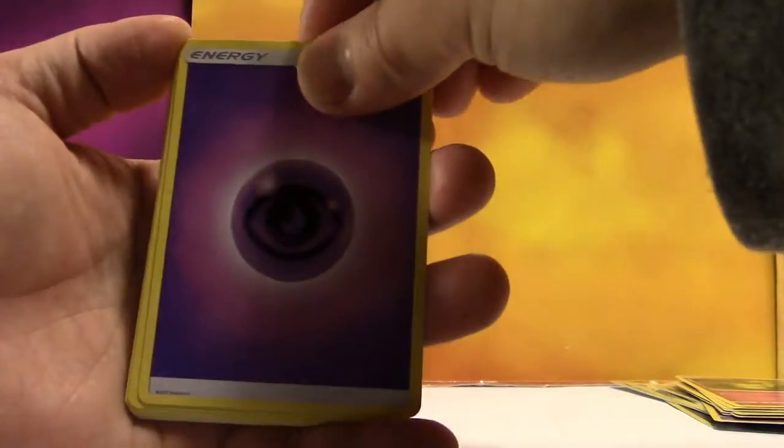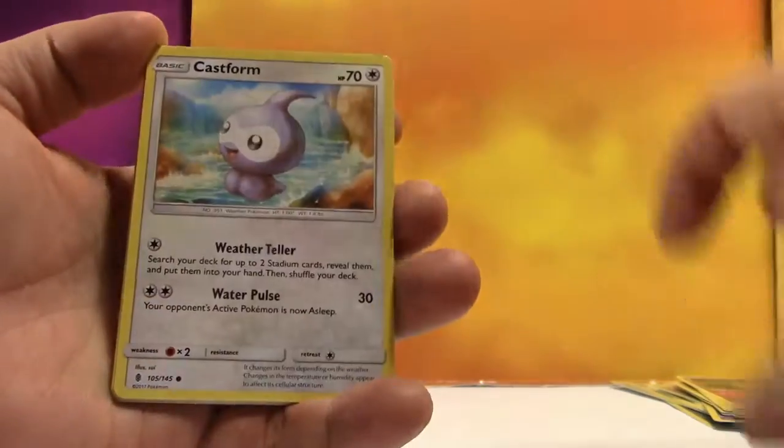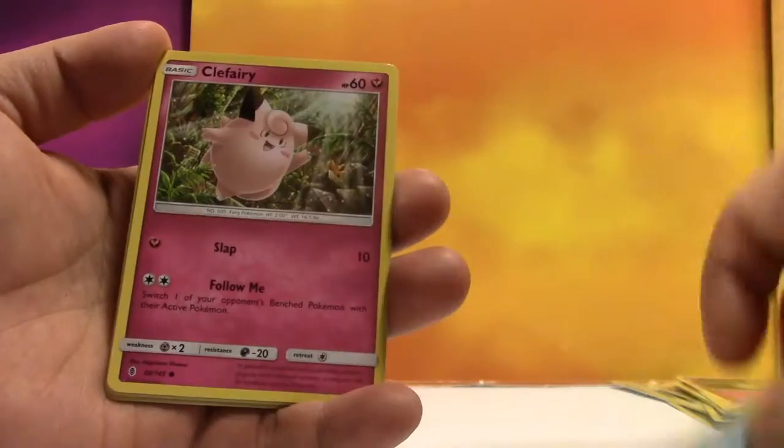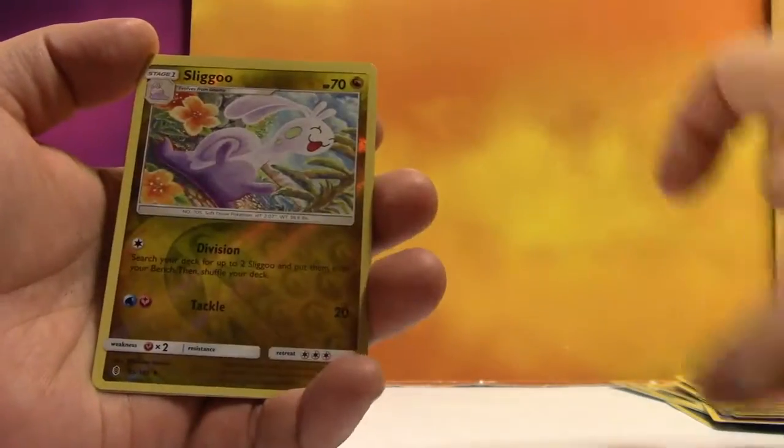We've got Psychic Energy, Energy Recycler, Max Potion, Clefable, Castform, Tentacool, Clefairy, Litwick, Gligar, Sligoo, and a regular Rare Alolan Sandslash.